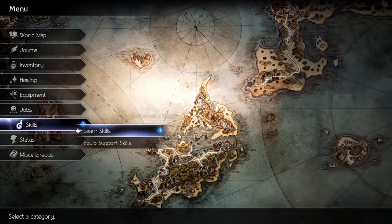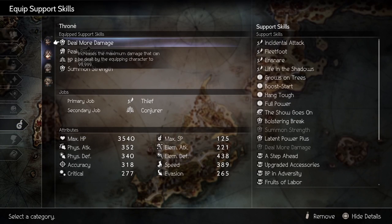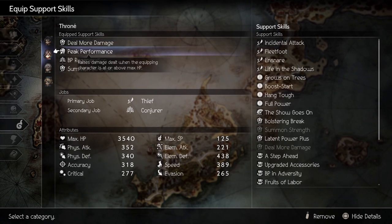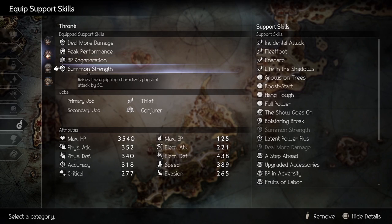Next we'll cover skills. After testing out all potential combinations these are the four that perform the best for boss fights: Deal More Damage from Warrior — this allows us to surpass the damage cap and hit the new one. Peak Performance from Arms Master — this will increase our damage by 50% as long as we're full on HP. BP Generation from Conjurer — this will allow us to have a chance to refund our three BP we'll be using. And lastly you'll either want Fleet Foot from Thief for more speed, or Summon Strength from Warrior if you haven't hit the 999 cap yet.